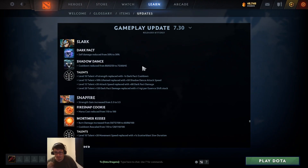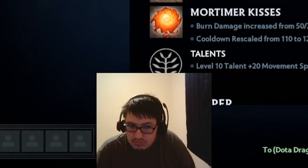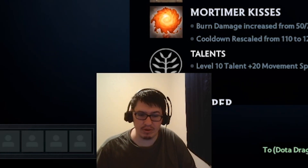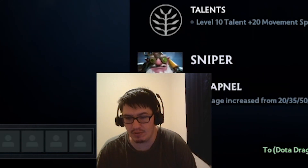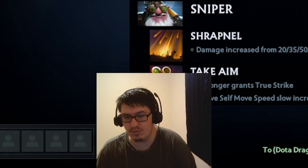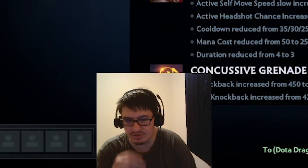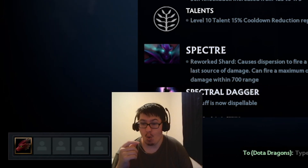Level 20 talent: plus one agility gained per Essence Shift stack - are you serious? Slark's going to be broken. Slark's going to be very, very broken. Holy fucking shit, Slark is going to be broken - why would you do that? Active headshot - oh! Oh!